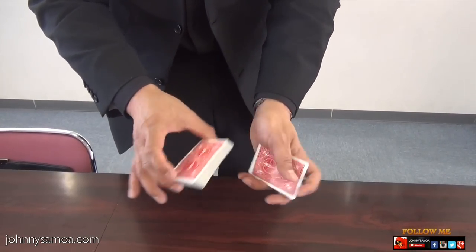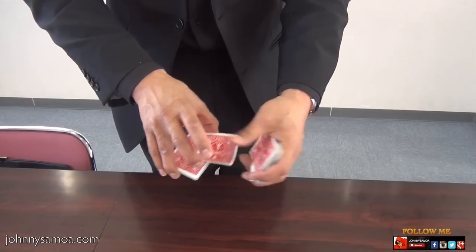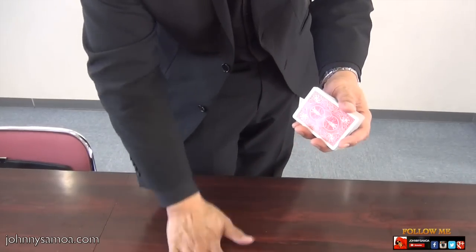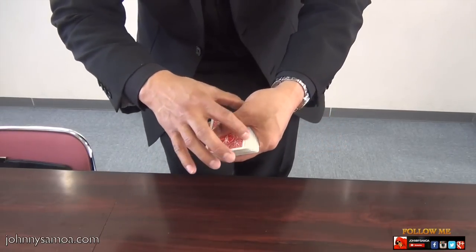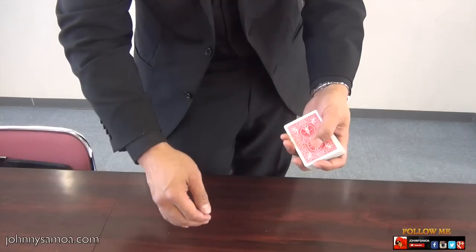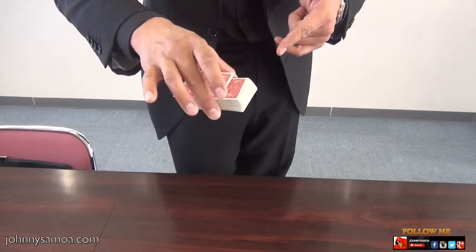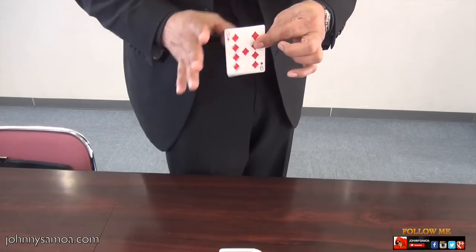So I count up to that card — for example it's a nine, I'll just go one, two, three, four, five, six, seven, eight, nine. Bam! And then when this hand comes back, your thumb will push over the top card. But it happens so quick. Nine — bam! And then just throw the cards down. Bam! One card will pop out of the way. There's a nine.